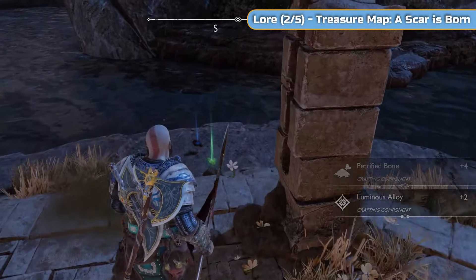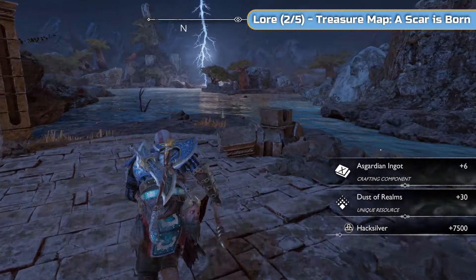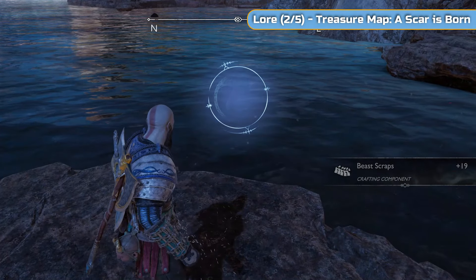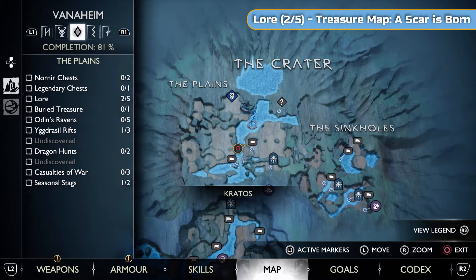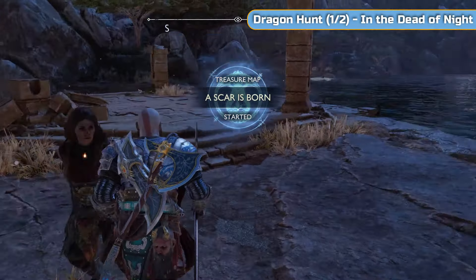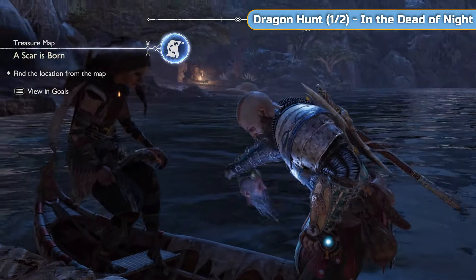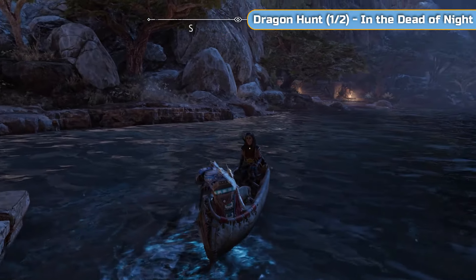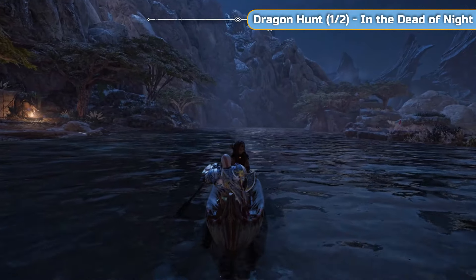Next is a treasure map which is for this area, so we're picking this up now. Treasure will not appear if you don't have the map. This is the second lore - Treasure Map: Scar is Born. And then we're going to go and do our first of two dragons. This is a Drekki - it's more of a crocodile than a dragon.